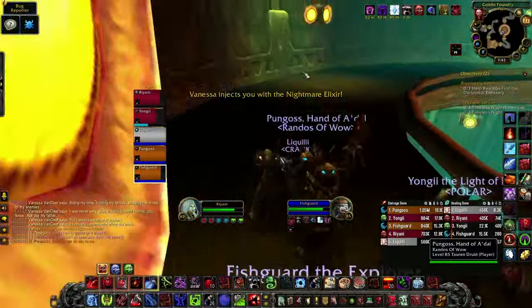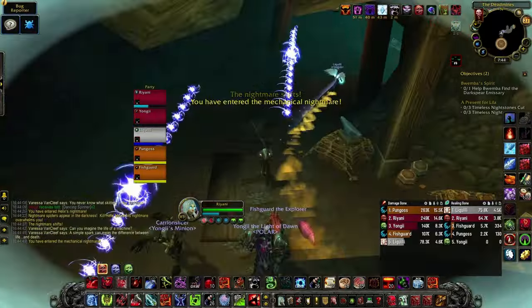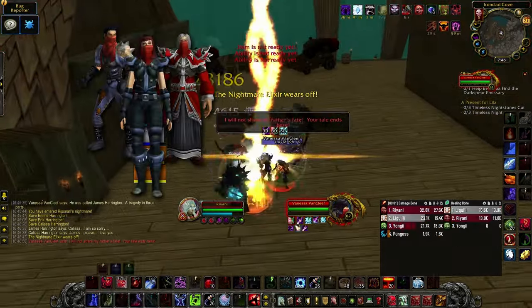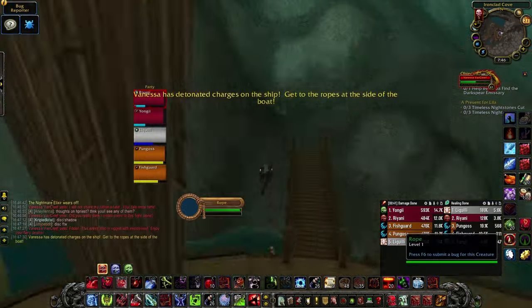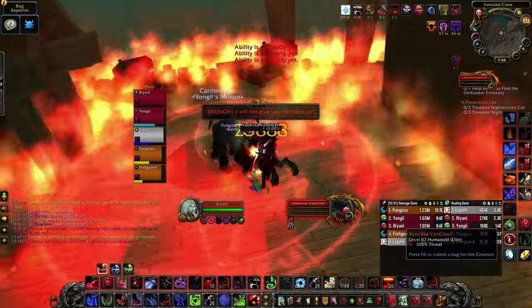For the last boss, Vanessa Van Cleef, you have to go through a gauntlet event. Every mechanic is pretty much tank and spank — avoid cutters, and if you wipe you have to start over. Then you get to fight the final boss. Van Cleef spawns adds like her father. When adds are up, she'll generally cast Reflection, giving her 100% parry — kill the adds and stand in the Rage Zone. At 50%, 25%, and 0%, she'll set fire to the ship. Click the ropes and swing away while the fire is up. Rinse and repeat until dead.